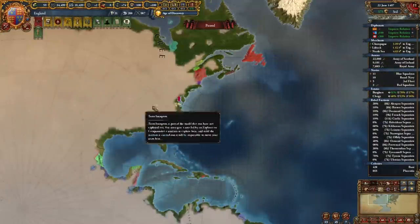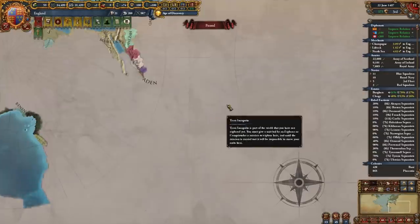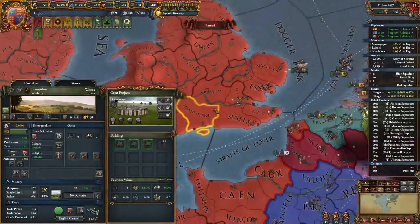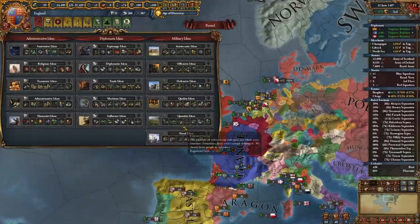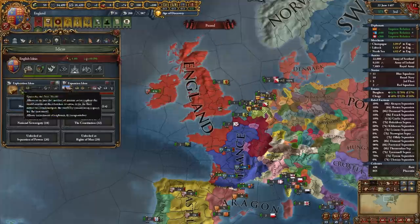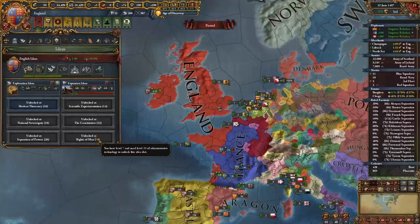When the Protestant Reformation comes, you could go Anglican or Protestant, but Catholic has been buffed so much in 1.32 that I actually recommend staying Catholic — even with Treaty of Tordesillas penalties. The papal bonuses are crazy strong. You can even try going for Papal Controller. For achievements: 'One Night in Paris' — own and core the province of Paris; 'An Industrial Revolution' — as Great Britain, have 25 dev in all English core provinces; 'Anglophile' — complete the entire English and British mission tree, which expands even further once you form Great Britain.